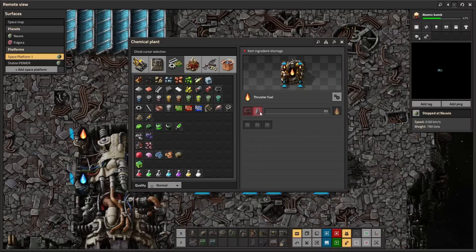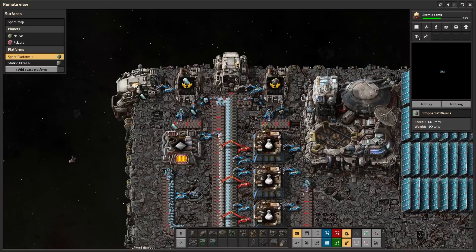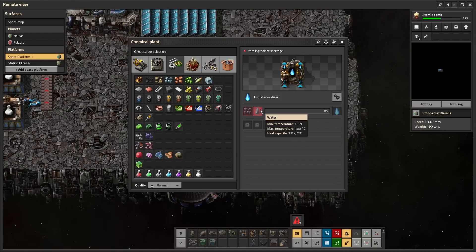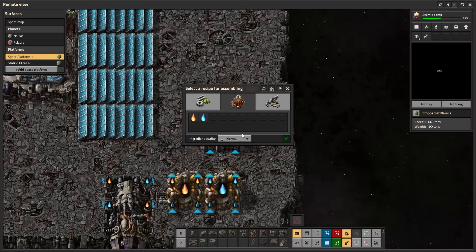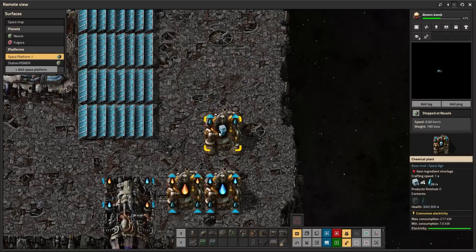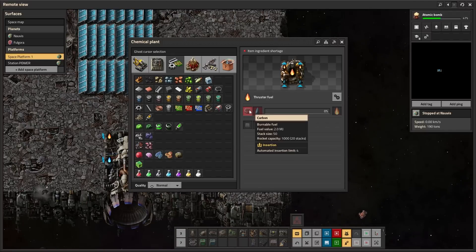The thruster fuel requires carbon and water, and the oxidizer requires iron and water. You collect asteroids and crush them to get carbon and iron. For water: when you unlock thrusters you also unlock ice melting technology, which can be done in a chemical plant to turn ice into water. Under the intermediate products you'll find the ice melting recipe, so if you supply a chemical plant with ice you can get water out to feed into the fuel and oxidizer production.